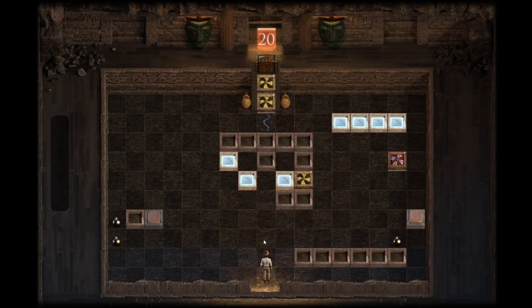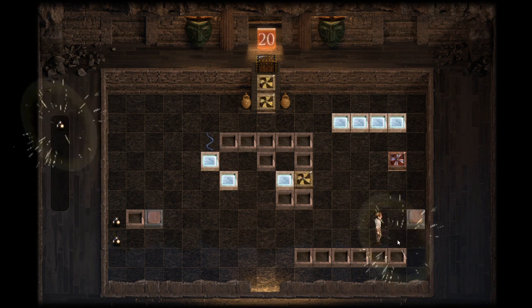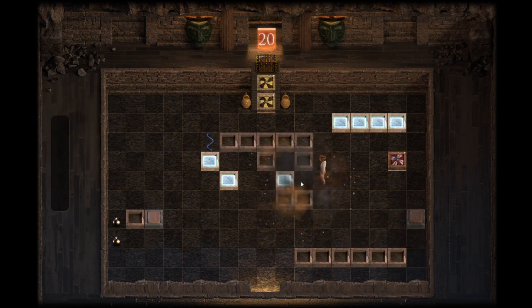Number 20 is a real, real doozy. First up, straight up the middle of the map to push this block to the left and this other block to the left. From there you need to carefully inch yourself over to create this little cul-de-sac for the snake. From there you can collect the bomb and free up this block in the centre.